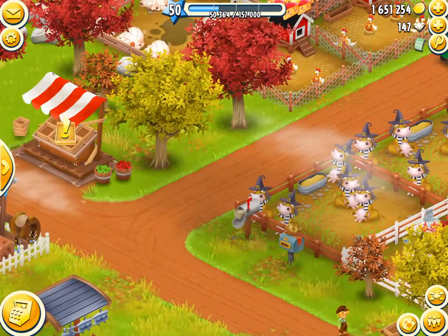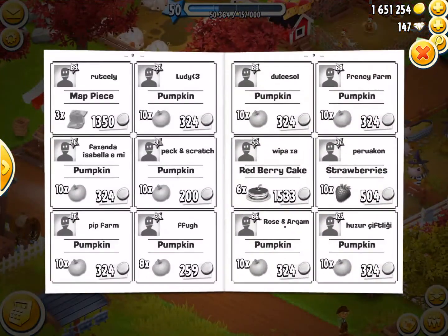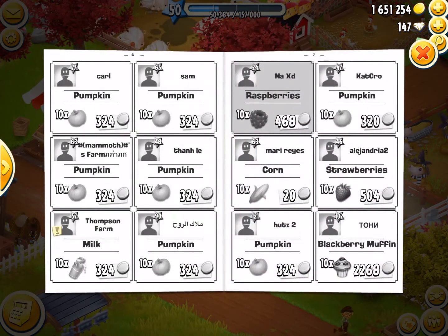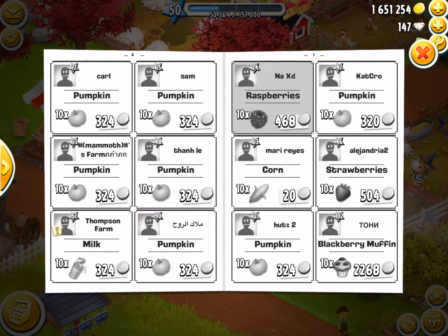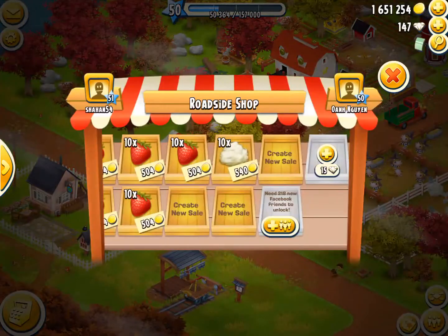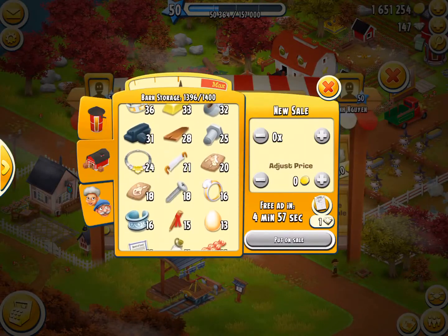I actually really enjoy the market messing up and just being full of like one crop like pumpkins. I love it — and you'll think it's dumb, but I genuinely enjoy it and I make so much profit off it. People don't know what to do — they sell all these things at max price and they won't sell, or some sell it at one coin and they won't sell either. I end up making a ton of profit off it. You make profit if you know what you're doing, and I can resell it or sell it to visitors.